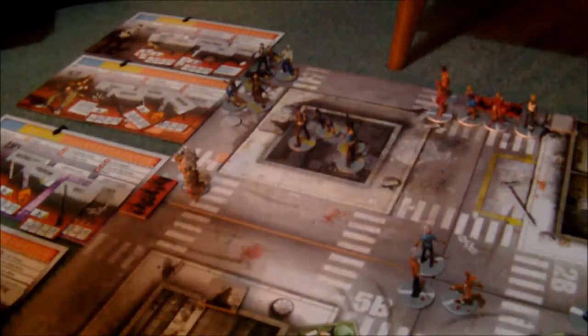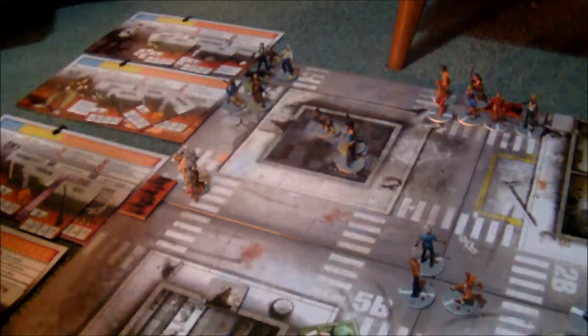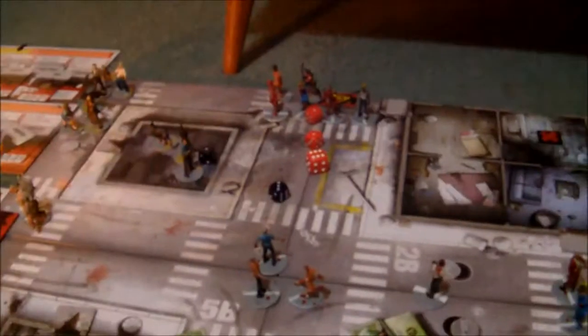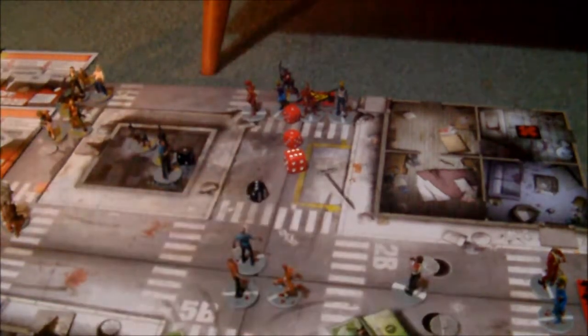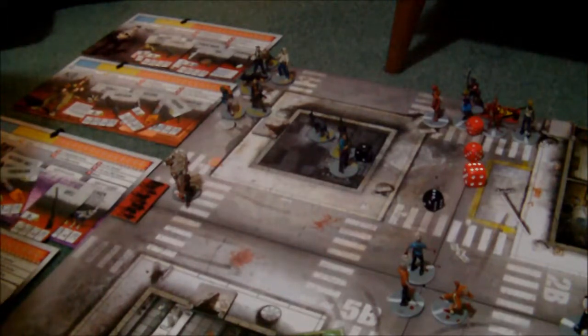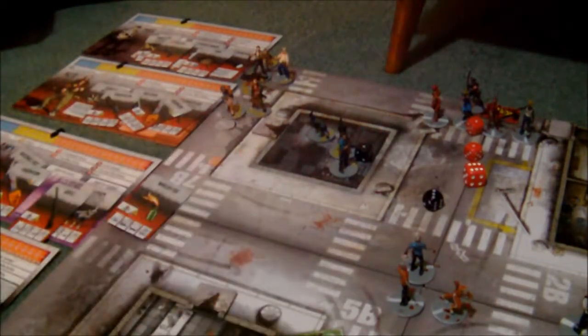Amy uses her free move and she's got one final action in which she's going to try and use her chainsaw to do some damage, and she only kills one of them. This might end horribly badly for Amy, but we'll see because there are other characters, especially Wanda here, who might finally get out of blue because she's going to kill that A-bomb.